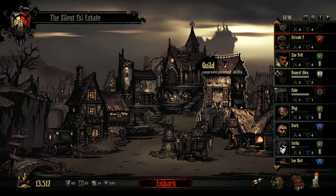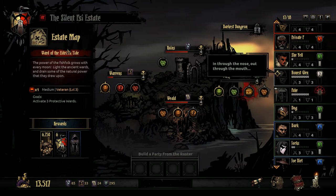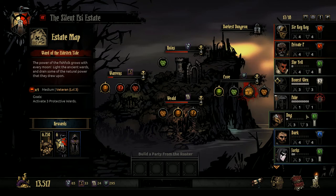Hello everybody and welcome back for some more Darkest Dungeon. We are going to go to the cove and do the medium veteran level three Ward of the Eldritchtide. The power of the fish folk grows with every moon — light the ancient wards and drain some of the natural power they draw upon. Going to go for the moon cloak.